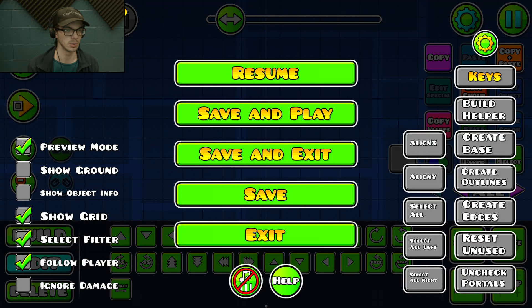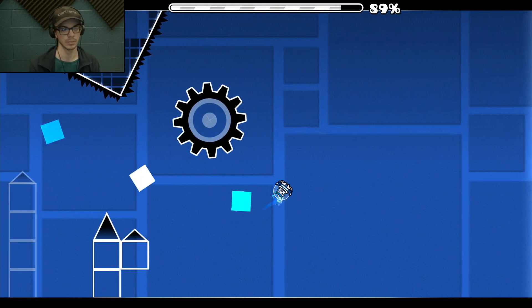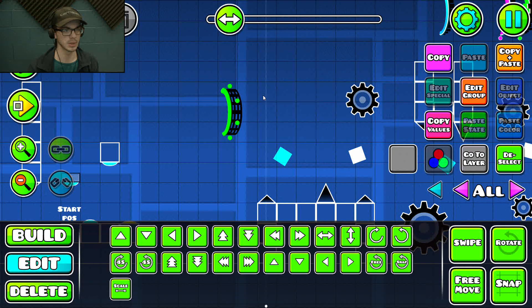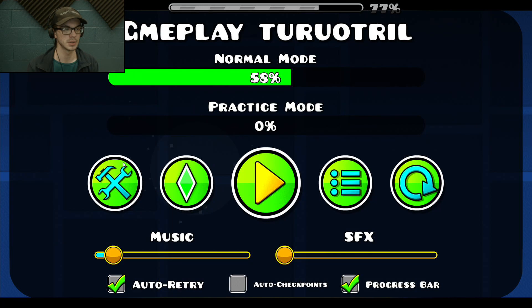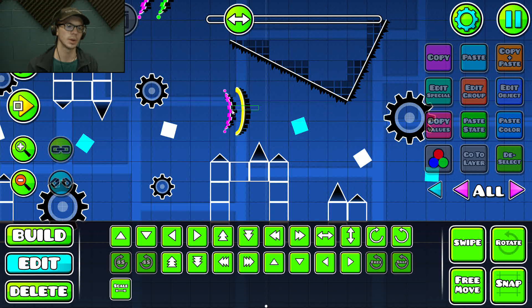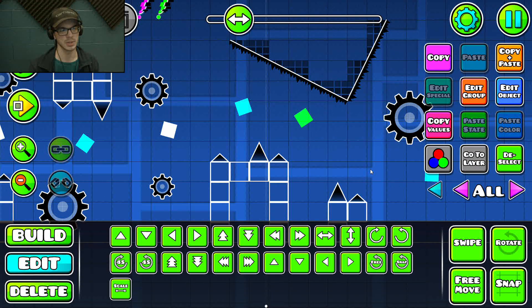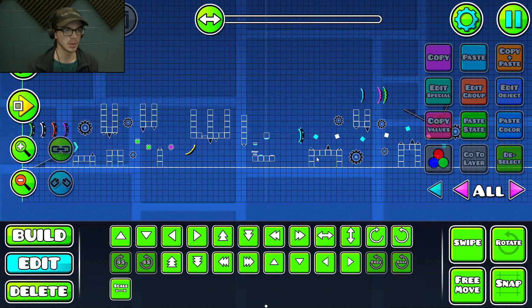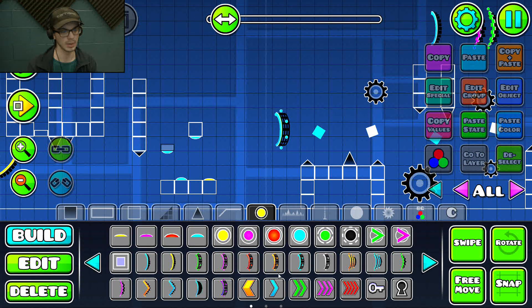This advice applies to UFO and wave as well. Wave is a little bit different — it is a little harder to sync with the wave — but honestly sync with wave in easy levels shouldn't be that much of a concern. That's pretty much the basics of making gameplay. Let's just play what we made.